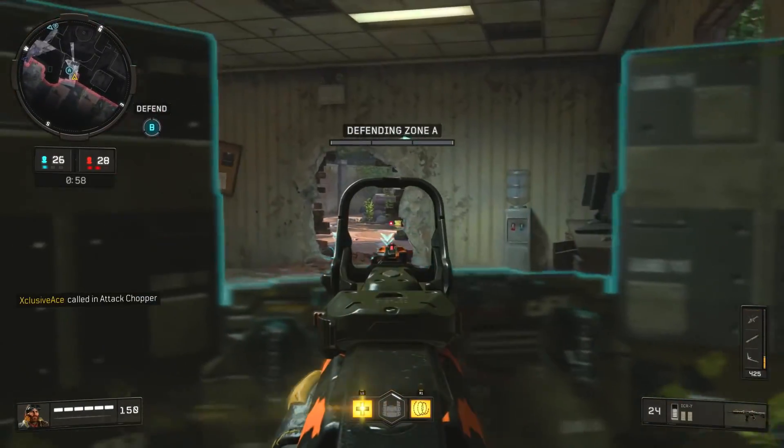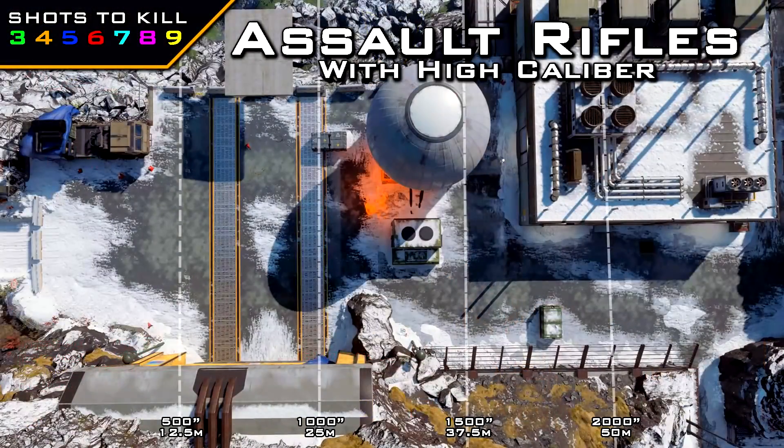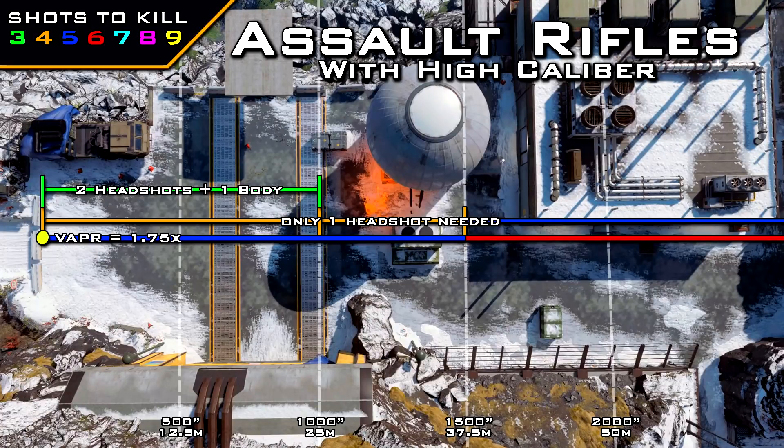In the AR category, two guns can use high caliber: the Vapor and the Rampart. The Vapor gets that standard 1.75 times multiplier, making it very powerful — one single headshot mixed with body shots will always reduce the shots to kill. From 0 to 25 meters, just two headshots and one body shot gives you a three-shot kill with an assault rifle, which is insanely fast. With long barrel added you can double this range, so basically at any practical Vapor range, two headshots and one body shot gets the fastest kill in the game short of a sniper one-shot.